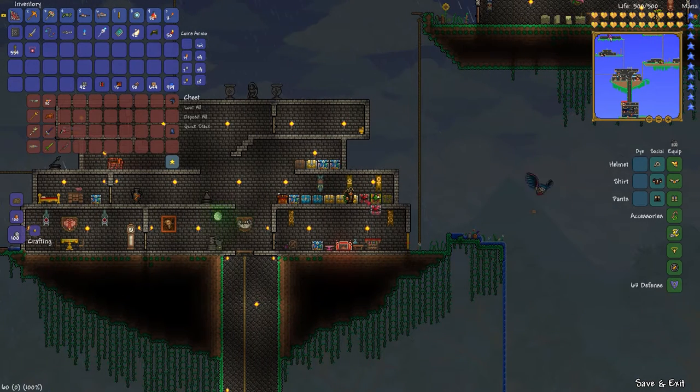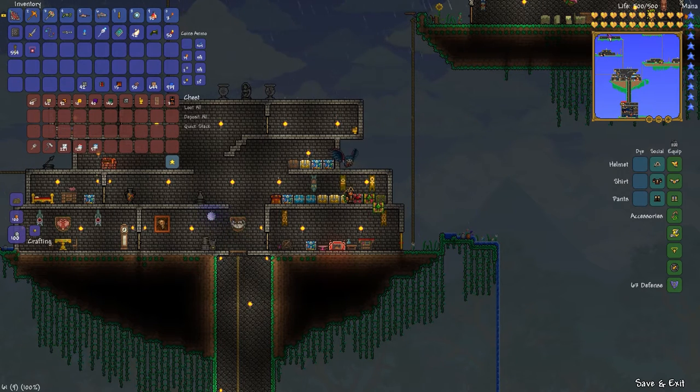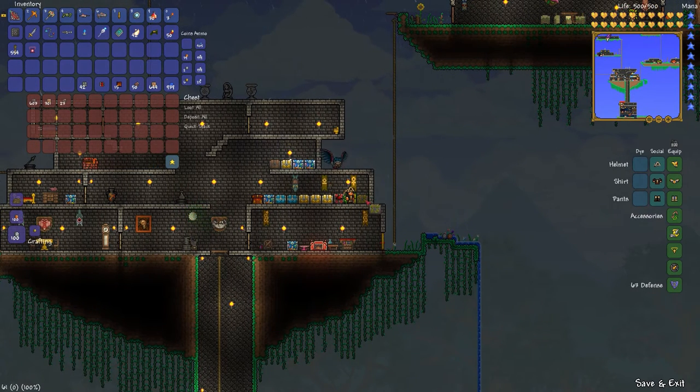My red crimson chest holds all my weapons and armor. As you can see I don't have much in there yet — I gotta find out what happened to my Muramasa. I lost my Muramasa somewhere, who knows. And of course I have my jungle chest which is used for building material, so I have wood and all my walls and stone bricks and all that good stuff in there. My living wood chest is kind of for dirt and stuff.